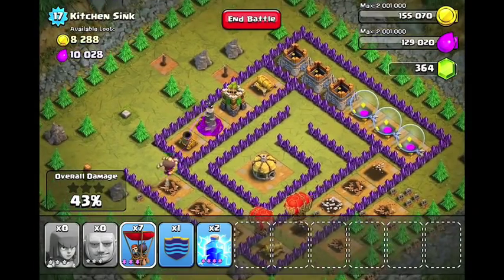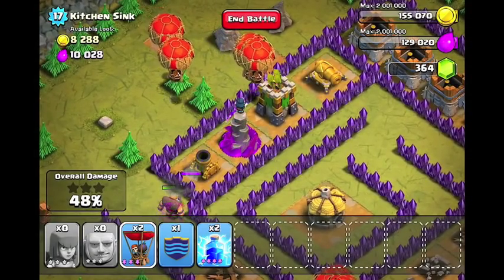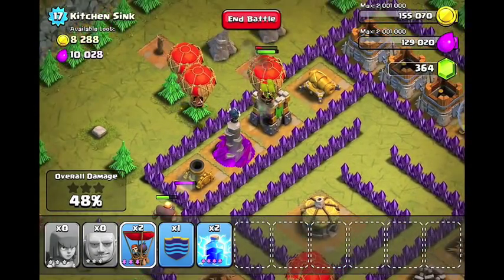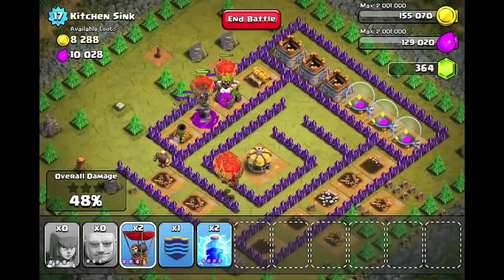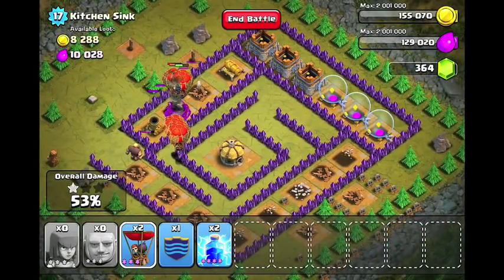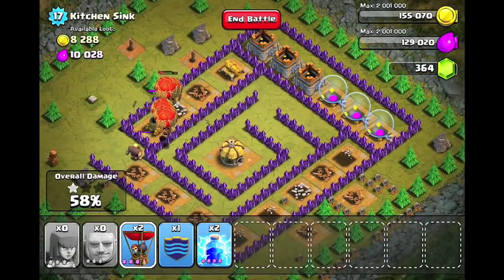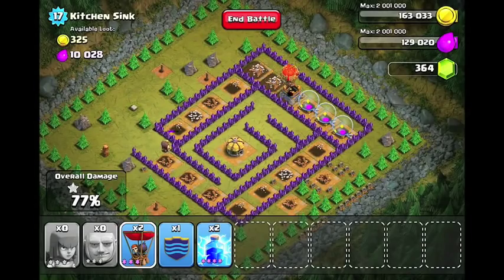Make sure you have level 3 balloons, or this level will not work. Finally, use the rest of your balloons — drop a couple for each tower. You want to get rid of the wizard tower and the archer tower. Drop some directly parallel to the archer tower, and some directly parallel to the wizard tower, so they attack those. Make sure not to bunch them up, or the wizard tower is going to destroy them all in a couple shots. Now that that's done, there's no more air defense, and you can destroy the rest of the map.